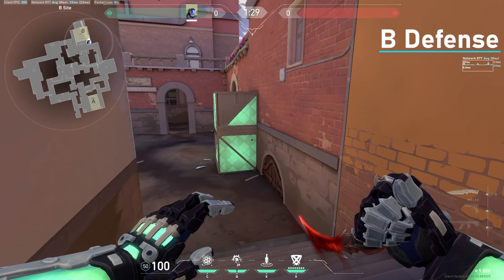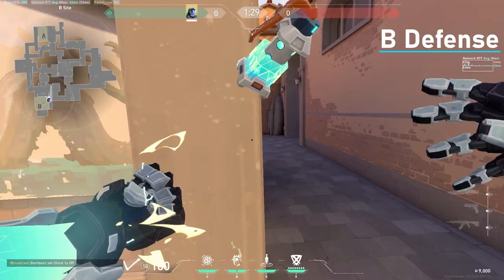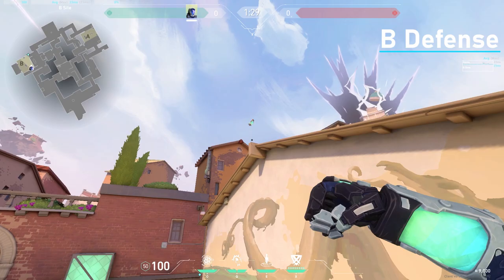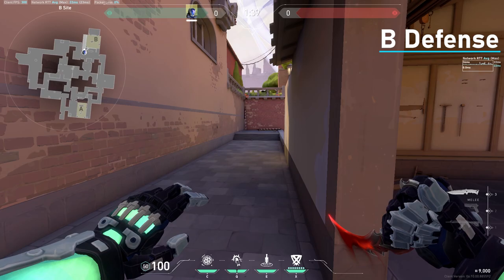For the next one, come here — it's the same flash, just in a different spot. Come into this corner and aim it right here and left click. Another flash you could throw if you're playing here and your Jett or someone is here is you could throw it right above here, and it should hit pretty much everything.